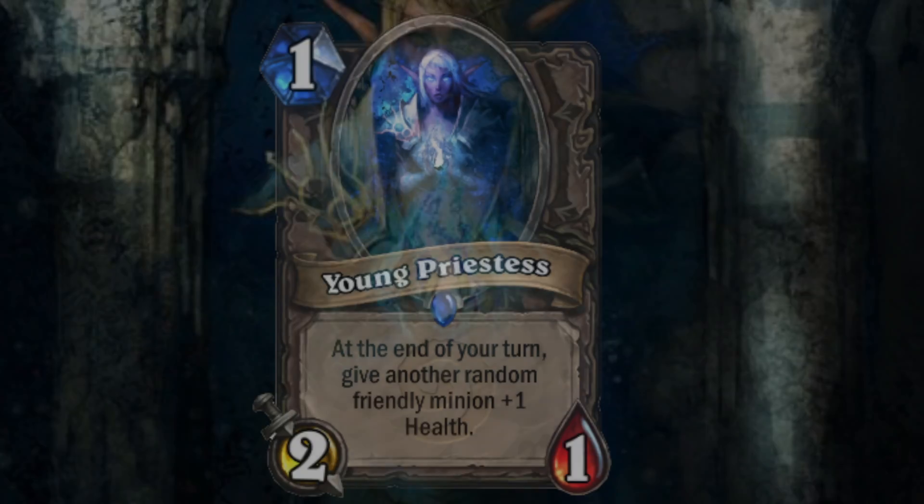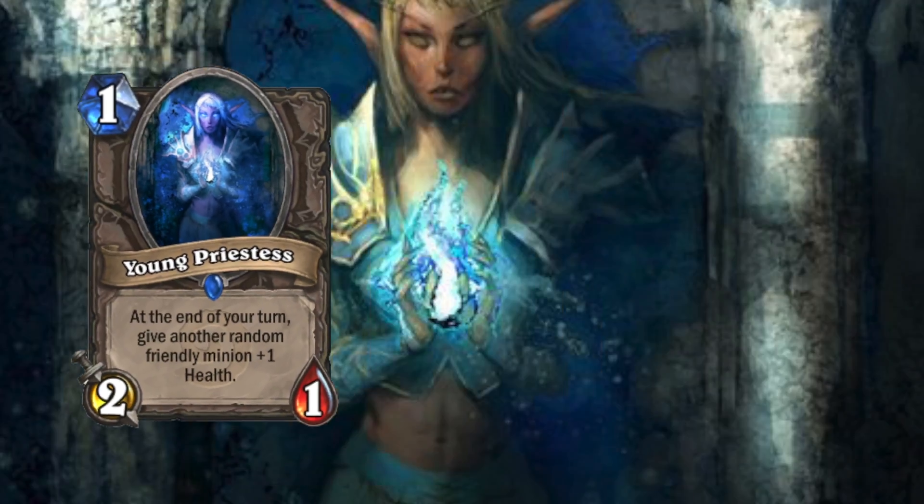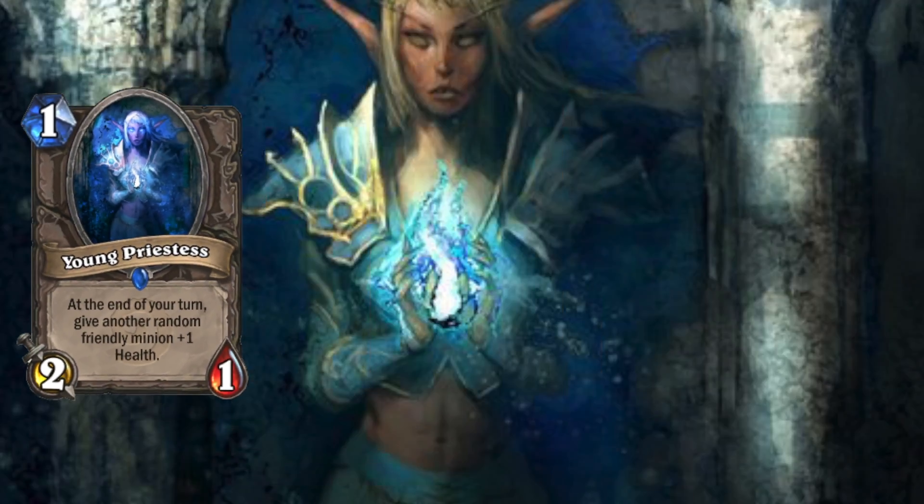The first card art is a young priestess. The different shades of blue let it appear in such a mysterious way, and then this magical blue gem she holds in her hands.